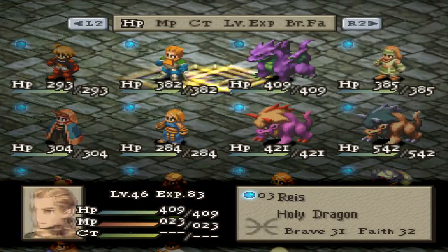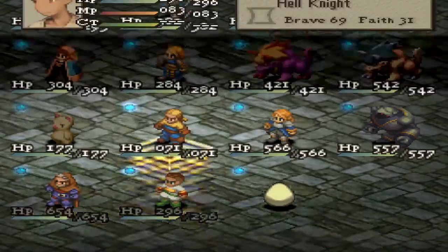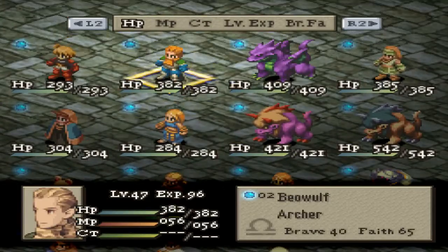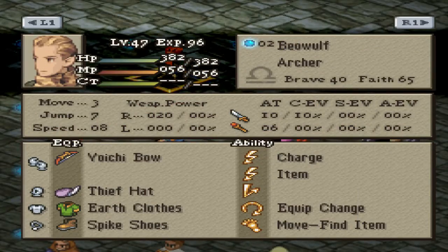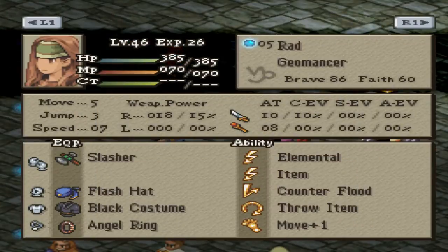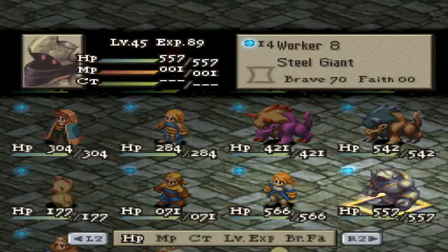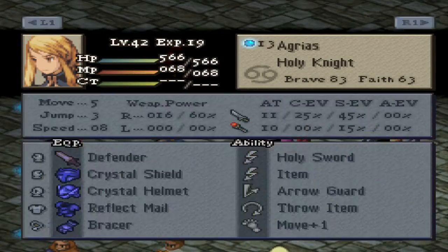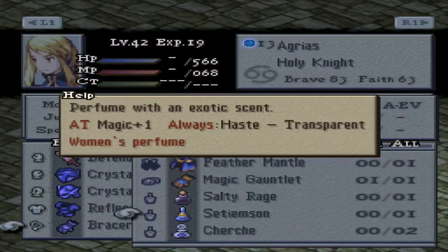As far as the party I'm going to use: I will bring Ramza, I will bring Worker 8, and I have to bring Beowulf. He has the Spike Shoes equipped in order to be able to jump, which means he can't equip an Angel Ring. But I will be bringing Rad so that I can revive him if I need to, and Rad will have an Angel Ring equipped, as will Ramza. And Agrius, I am going to give the Setiamson...